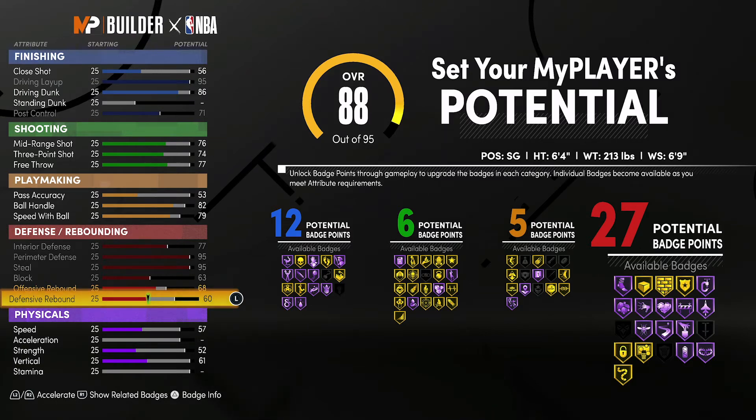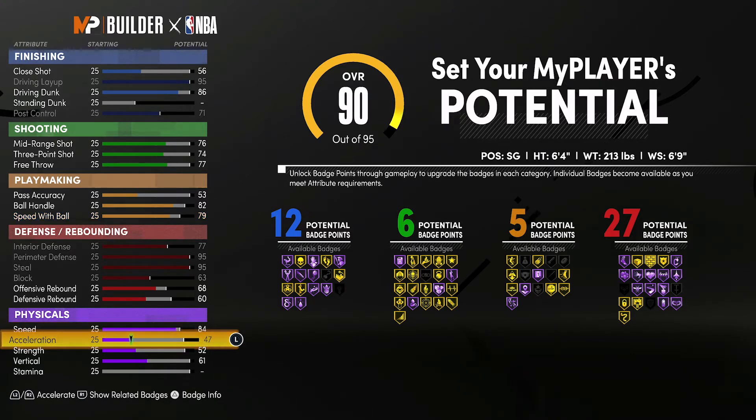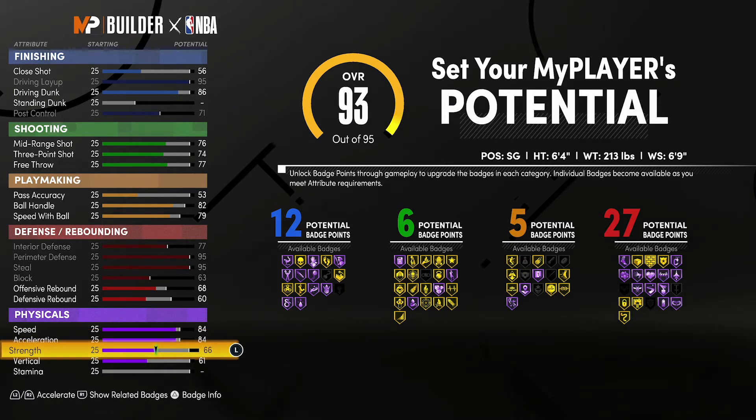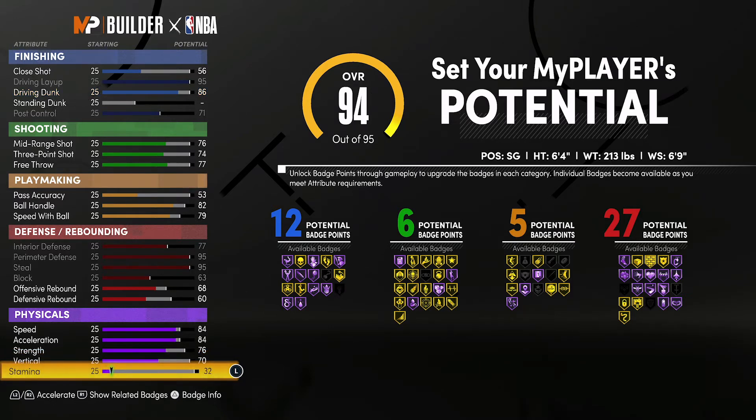So 12 finishing, six shooting, five playmaking, and 27 defense and rebounding badges — a total of 50 badges. For your physicals, bring speed up to an 84, acceleration up to an 84, strength up to a 76, vertical up to a 70, and spend the rest on stamina.